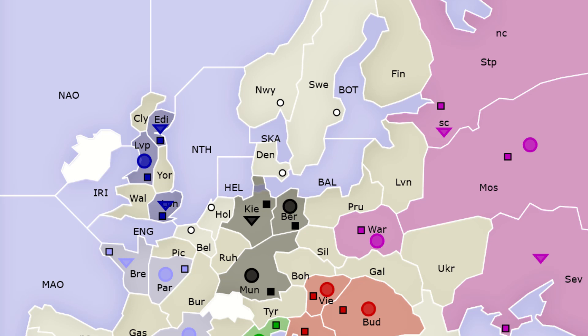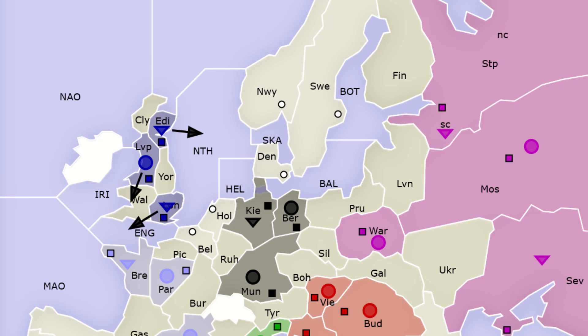A simple example: the very direction you send your units can tell the other players who you're looking to attack. If you move into the English Channel as England in Spring 1901, you're putting pressure on the French home centre of Brest,